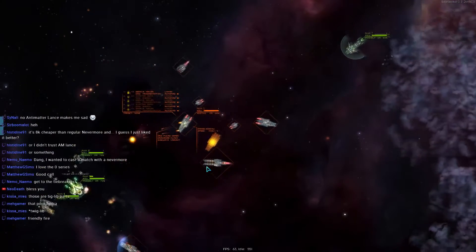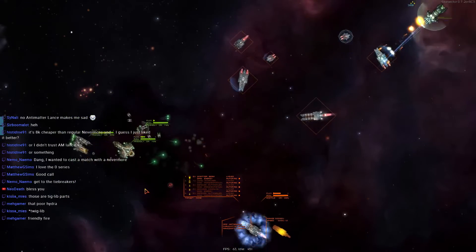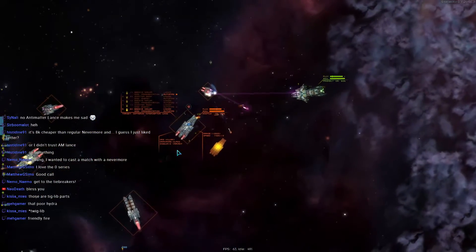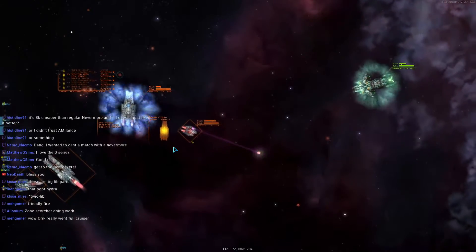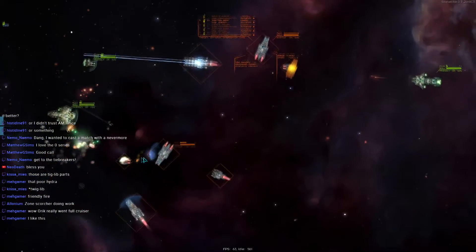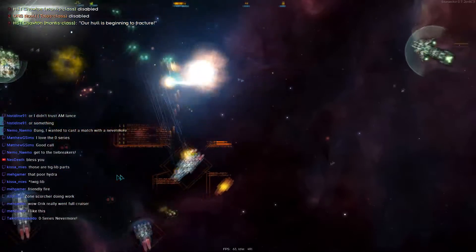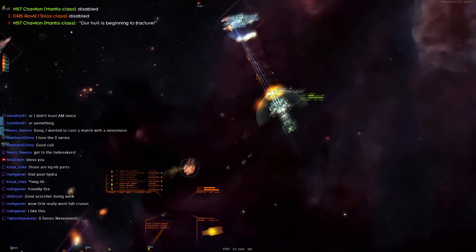We're going to be here. Oh, that flak is doing some nice effects — I guess not really doing too much damage. Oh, that was close. The Nevermore is tanking the Talos and the sideways — that's what I'm going to call it. Oh, the Knight is pushing in; it really is a sideways design.